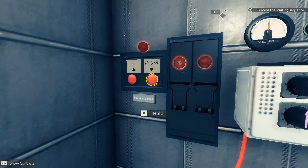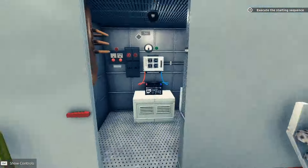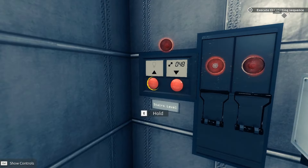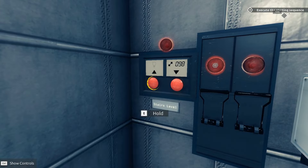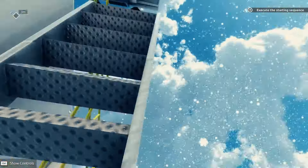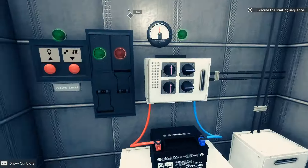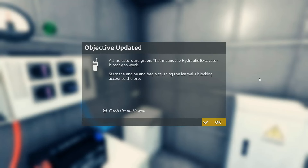Let's execute the starting sequence. Will I be able to go up? I hope I'll be able to go up. Okay, this needs to go all the way to 100, I suppose. Because then, yeah, this thing will light up — oh, freaking fancy. Get one thing started, get the other thing started. All indicators are green, that means the hydraulic excavator — oh my god, I hate that word — is ready to work.